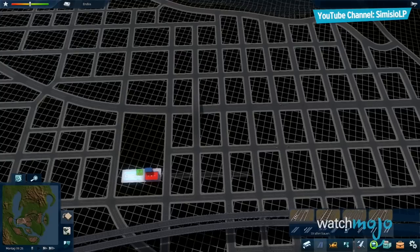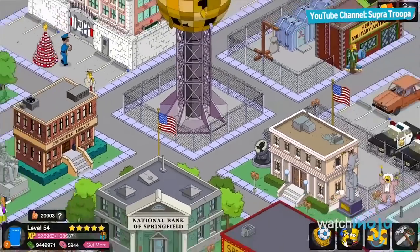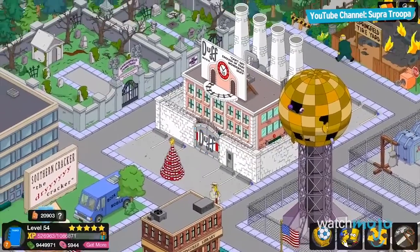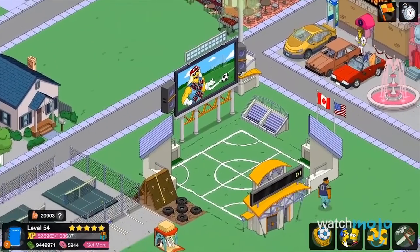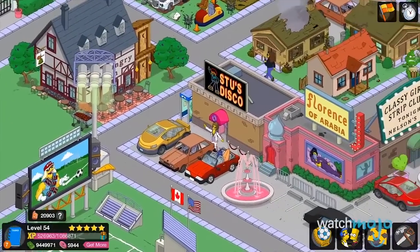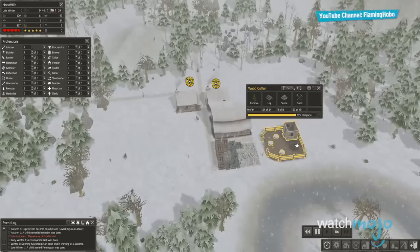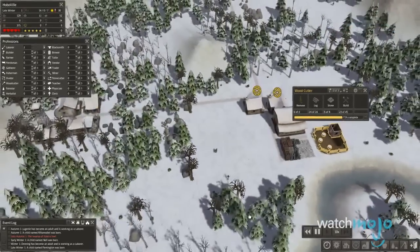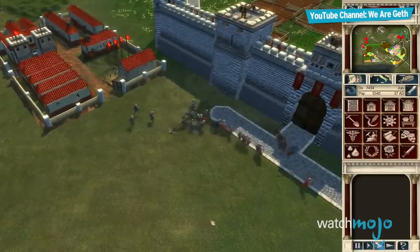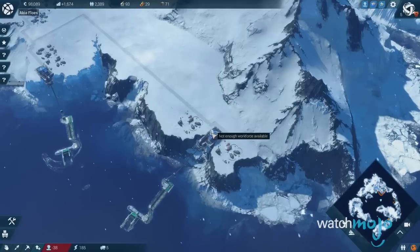With elements of city management being found in all genres of the industry, it wasn't easy to draw the line in the sand here. While the mobile market has many examples on display, we feel like games like The Simpsons Tapped Out are about as close to true city sims as armed robbery is to speed dating. We ultimately decided to narrow down our list to just those core gaming experiences where the main focus of the game is on building, managing, and operating the city. Not strategy, action, or microtransactions.